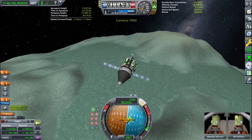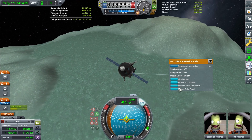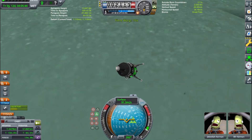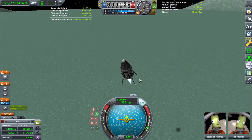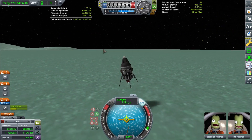You can see I burned retrograde. I'd recommend canceling out your horizontal velocity first and then canceling out your vertical velocity. You can see I have Kerbal Engineer installed, so you can see up in the top right next to my altitude meter a Suicide Burn indicator that lets me time that. I have a couple mods here.